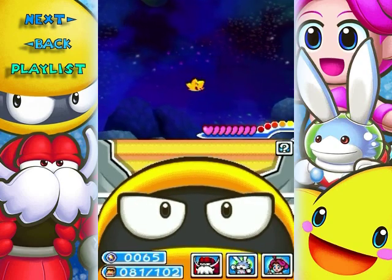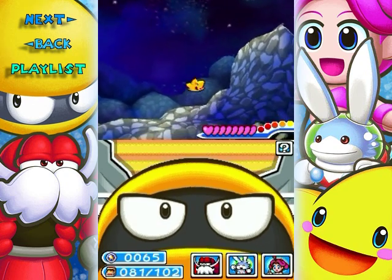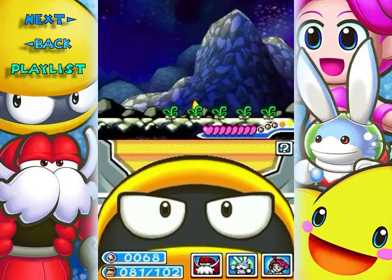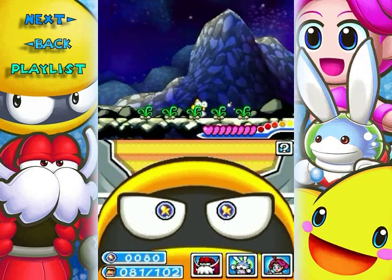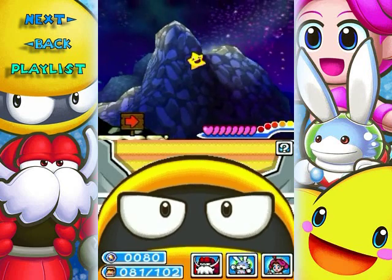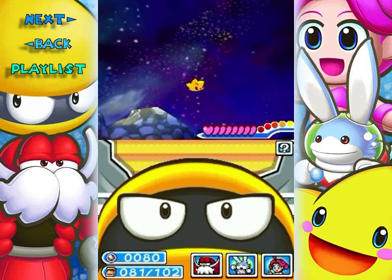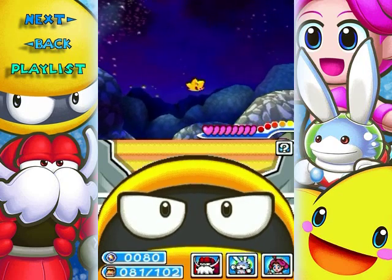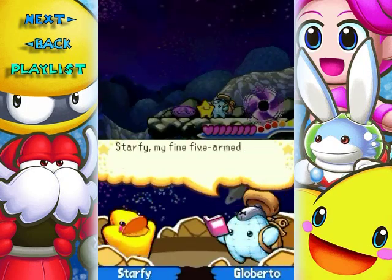Just jump as far as you possibly can because you'll just barely make it over to the other side — well, maybe not just barely, but it comes pretty close. Anyway, there are some carrots here, which means we are definitely in the right place for looking for some bunnies. That background is really cool looking.